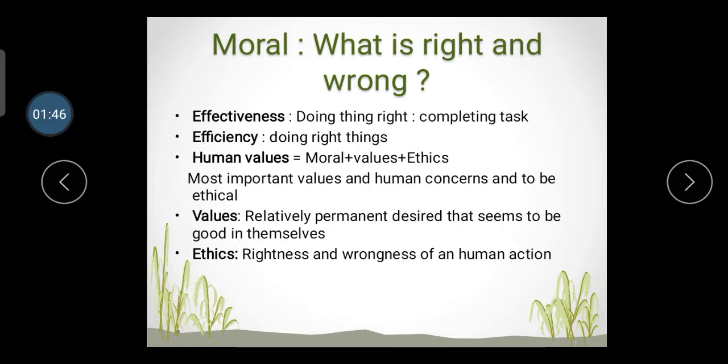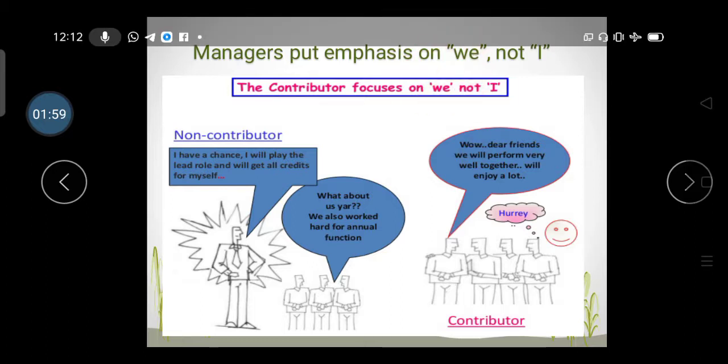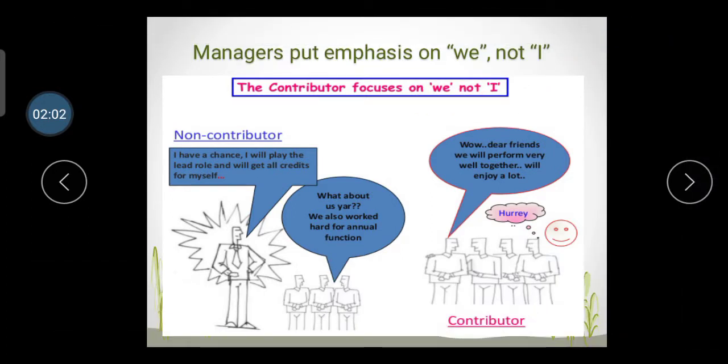Managers put emphasis on 'we,' not 'I.' Whenever you are working, do not focus on 'I' — always focus on 'we.' The contributor is focused on 'we,' not 'I.' A non-contributor always tries to praise themselves, saying 'I have to do this work' and 'if I am not doing it, the work will not be completed.' If you are working as a good manager, always work with the 'we' concept.